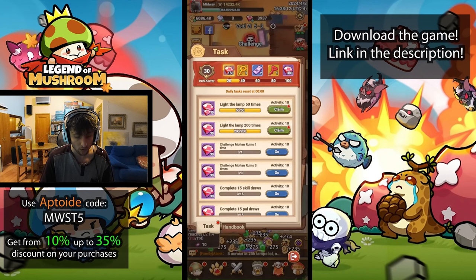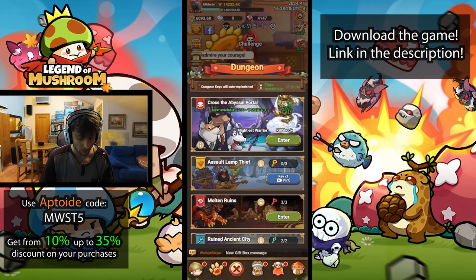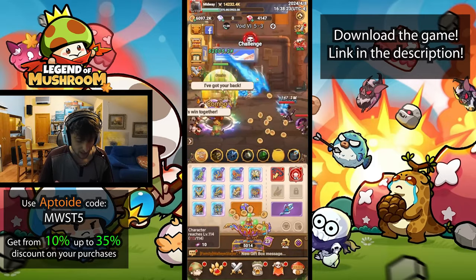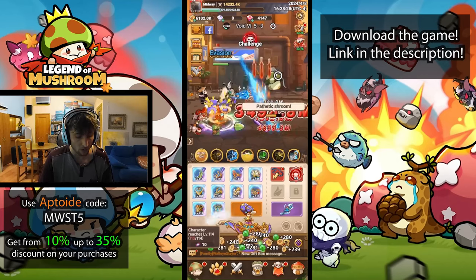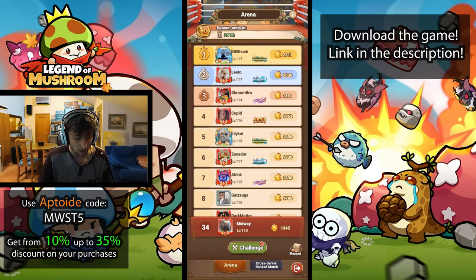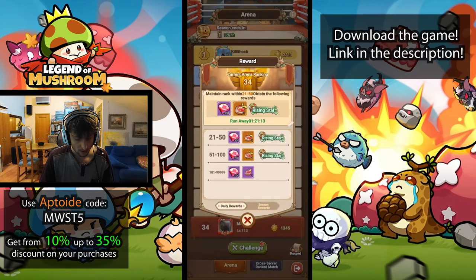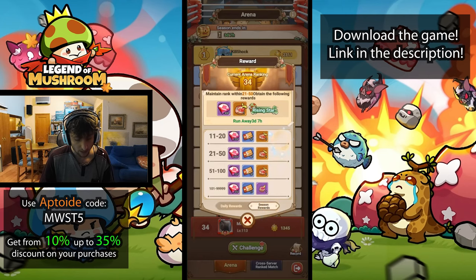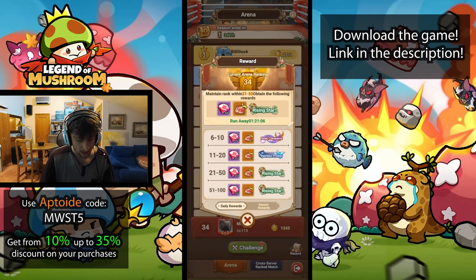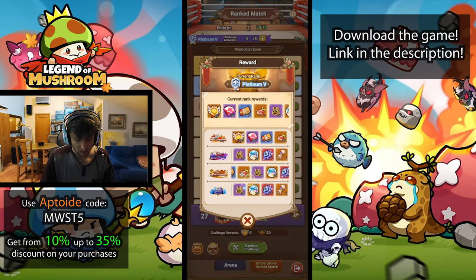We already mentioned getting all those daily rewards so you can challenge the lamp thief once more. We're at around 6k lamps so far and spinning through them. For PvP, placing properly every day is important — winning gives you lamps. However, the season rewards for the cross-server arena mostly include gems and other stuff rather than lamps directly, but you do get glory badges needed for the lamp shop purchases.